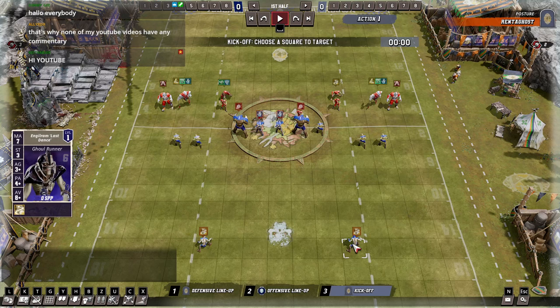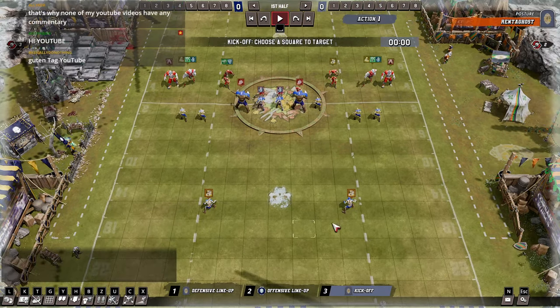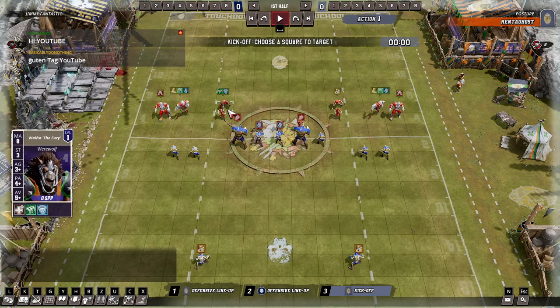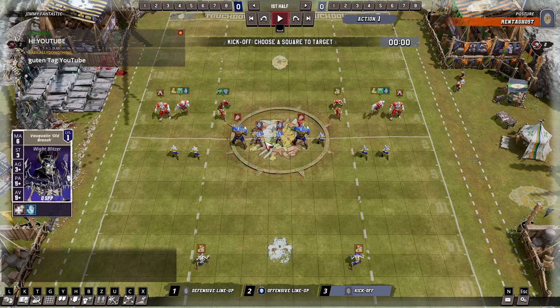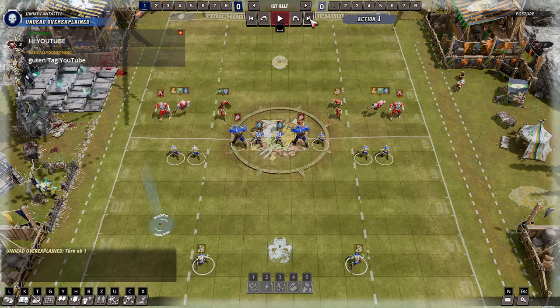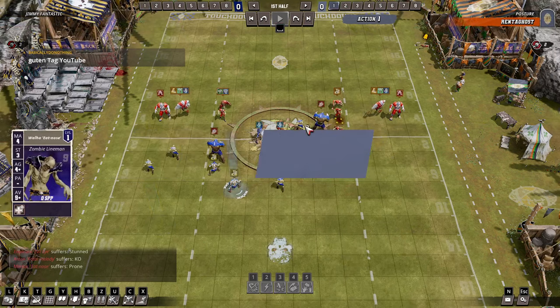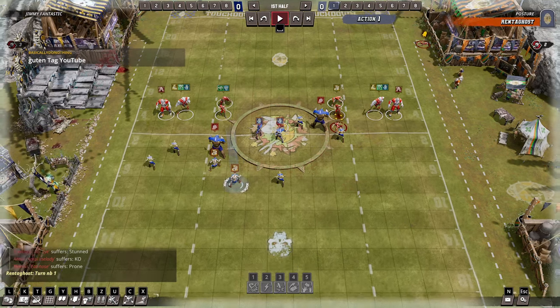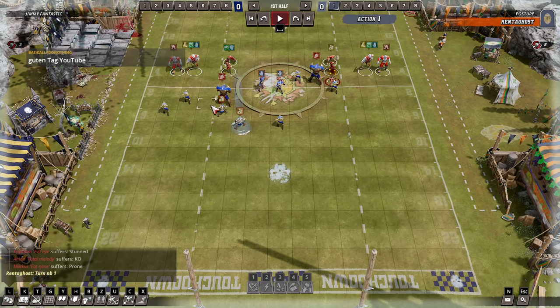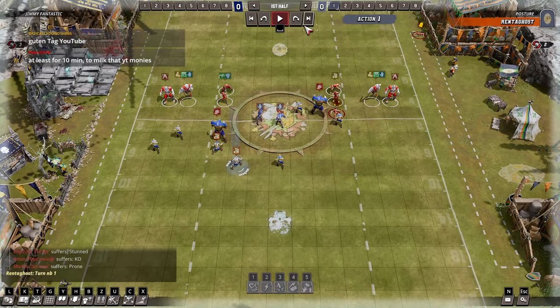I won the toss, chose to receive. I put two ghouls down in case it went either side. Five on the LOS, diagonal blocking. His setup was a bit weird, very open in the centre. I actually could have mummy-blitzed a wolf, which mightn't have been a bad idea to start off with. But I just went with blocking the LOS down and protecting the ball. The ball went here and then I went back, picked it up. Had a strong screen in front of it, so he couldn't get right into my face.